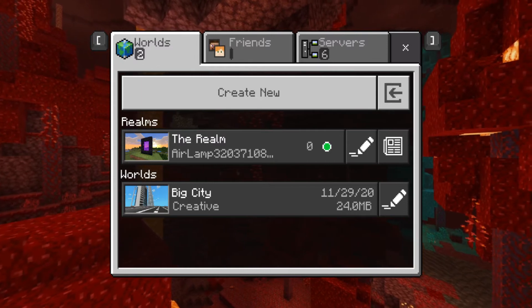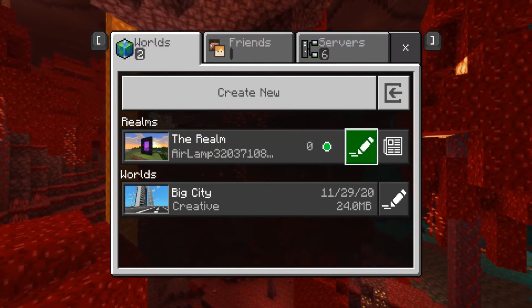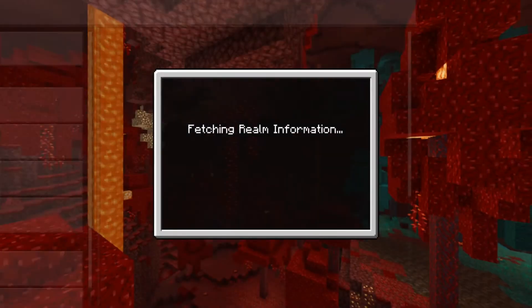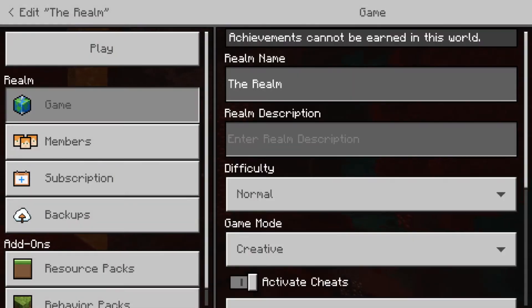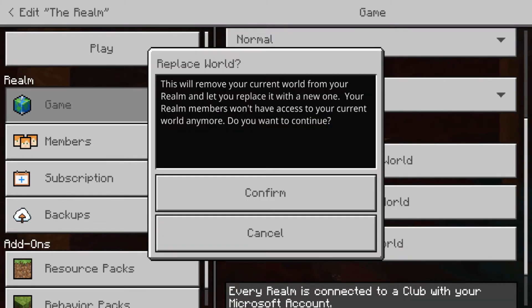What you want to do is start your realm first of all, and then you're going to have to go to the edit button. Click on that and it's going to load up all the realm stuff, and you're going to go down and click on replace world. Because if you don't do this, it's going to just boot up a random generated seed, and you're going to want to press confirm.